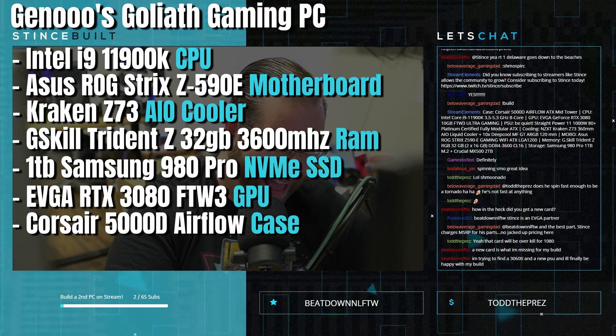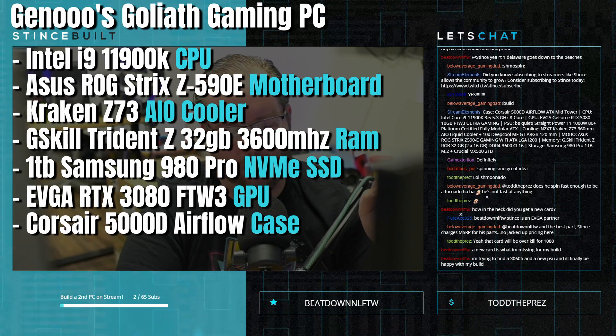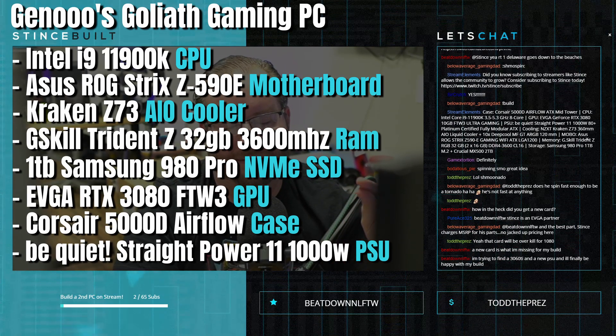Powering everything is the Be Quiet Straight Power 11 1000W Platinum power supply. Tying it all together, we've got some Age of course Pro Sleeve cable kits — black with black cable combs, which is going to look gorgeous. We've got a color scheme we're dialing in, with some teaser elements in the case. We'll do benchmarks and performance stress tests, then hopefully deliver this to Gino on Monday and get him all set up.